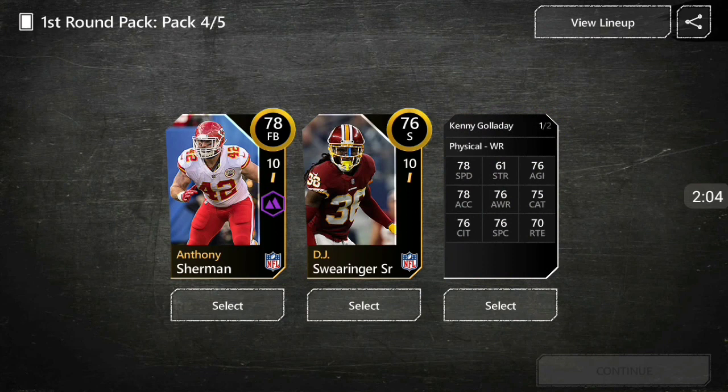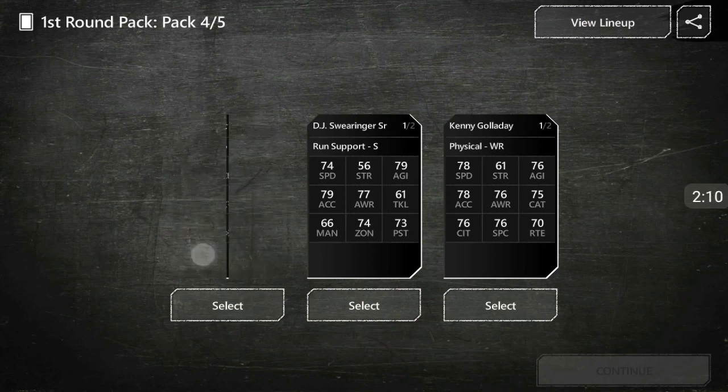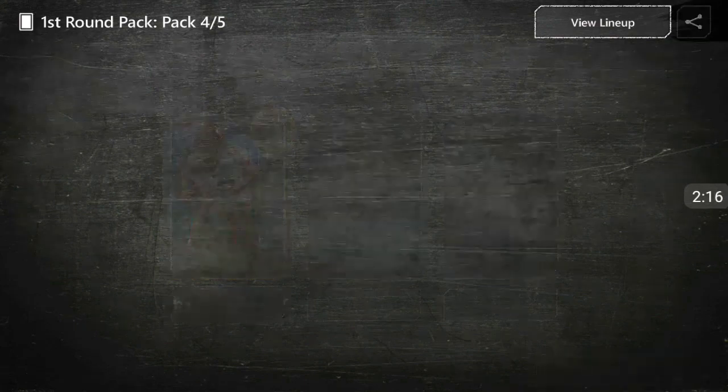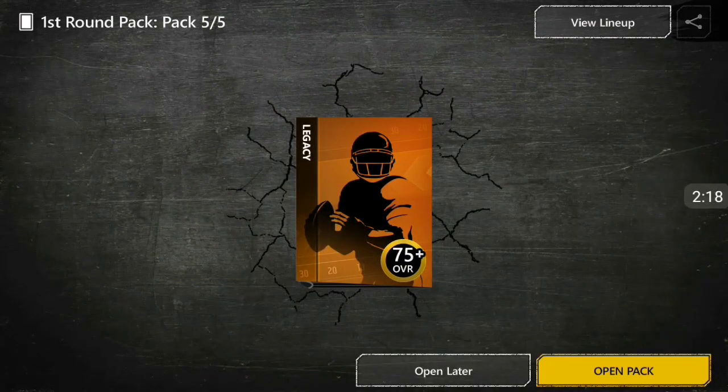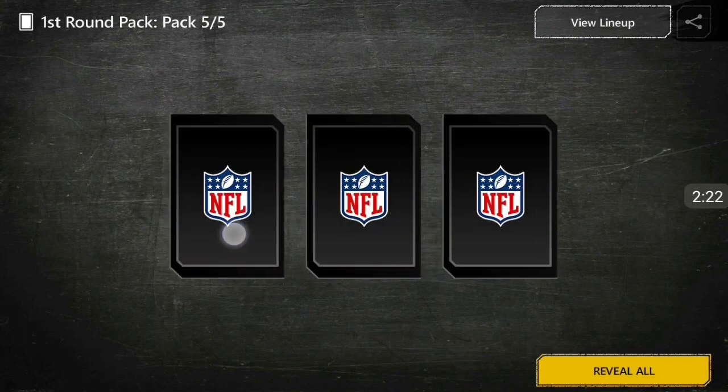The third pack — no type of elites again, but we do get Anthony Sherman and he's a pretty high overall. We also got Galladay and DJ Swearinger. I'm gonna go ahead and go with Anthony Sherman because he's one of the better fullbacks here.